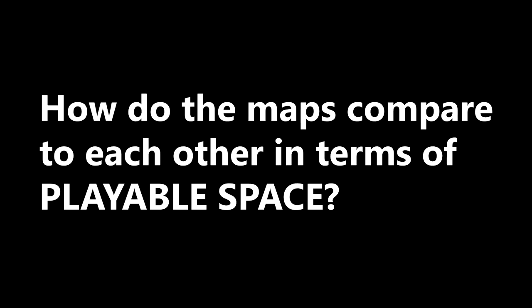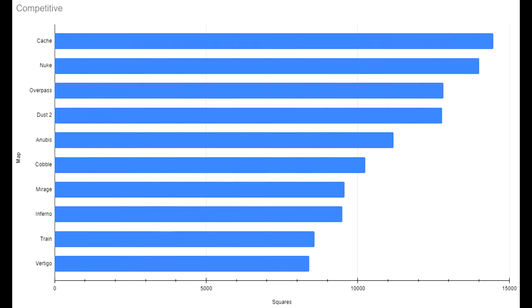With all of that out of the way, here's the part you're actually interested in: how do the maps compare to each other in terms of playable space? I'm going to be grouping the maps arbitrarily by game mode, so let's start with the competitive maps. The smallest competitive map — surprise to nobody — is Vertigo.